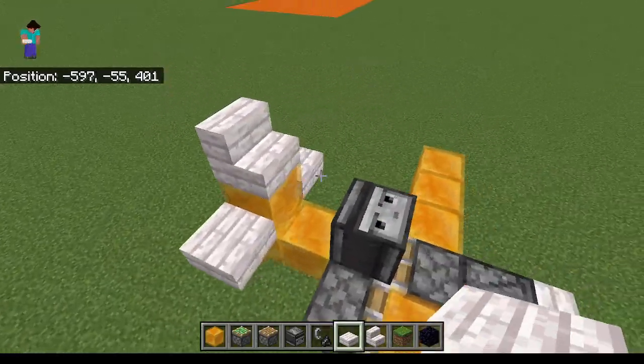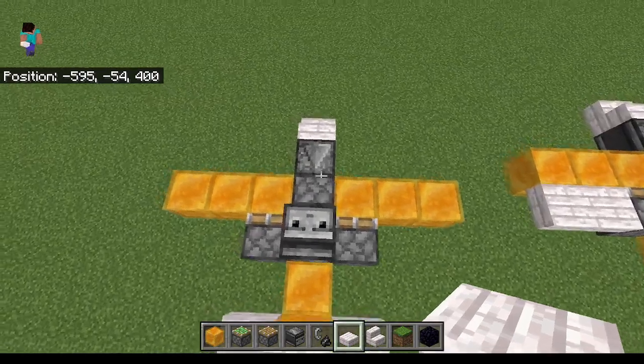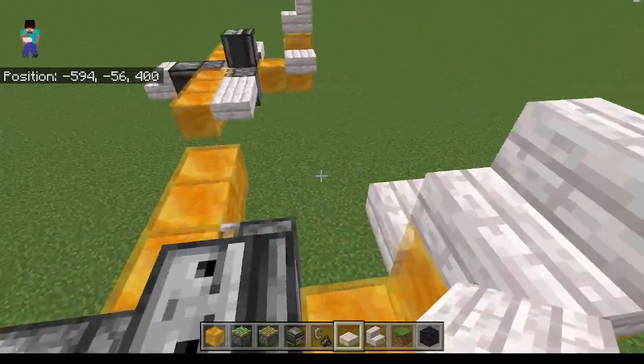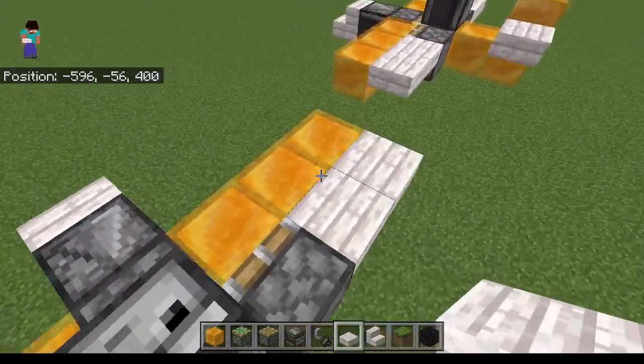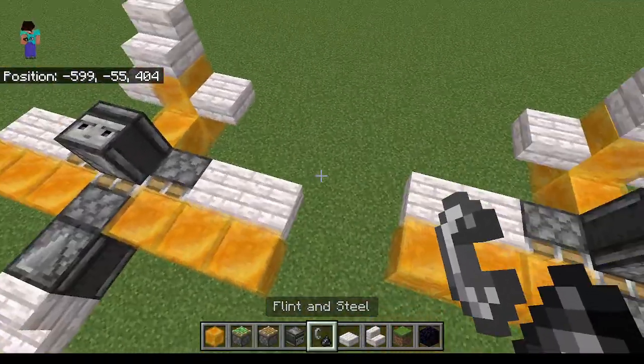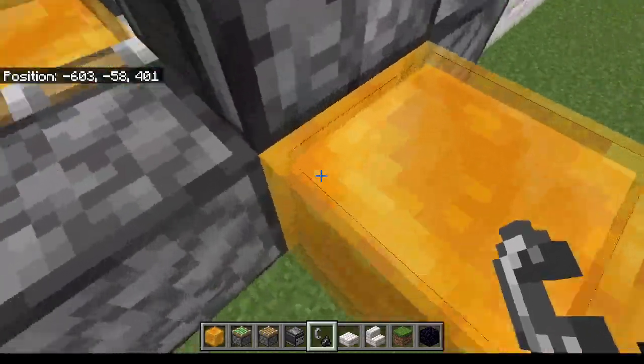You can do stairs and slabs on both sides. Slab, slab, slab, slab. I'm just going to use this one because it's barricaded.